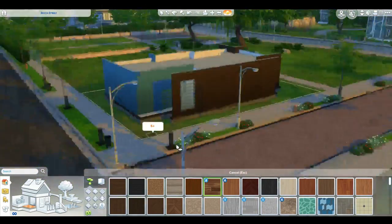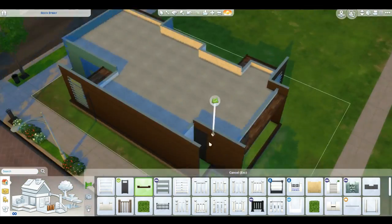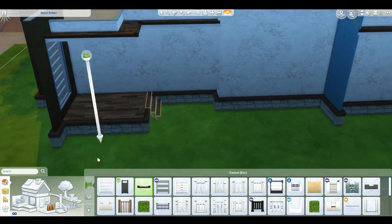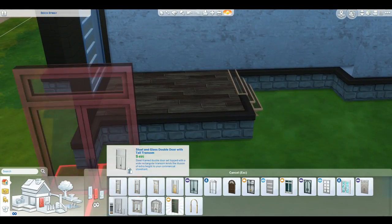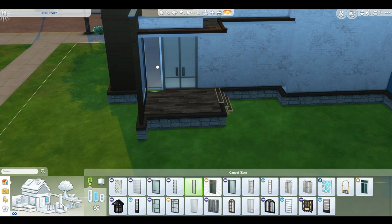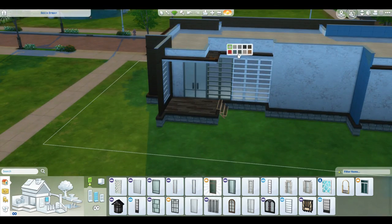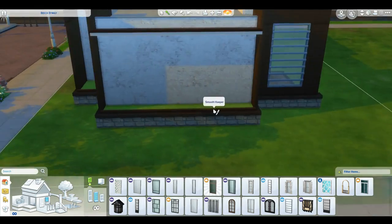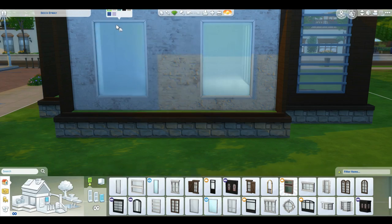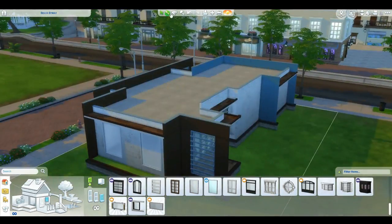Another thing I wanted to do with this house is make the entire inside white and industrial but still keep this Japanese and Zen vibe to it. We'll talk about it a little more when we get to it. I really think that using whites inside really makes the house pop a little more. I'm just going to let you watch the rest of it and when we get to the inside I will talk to you again.